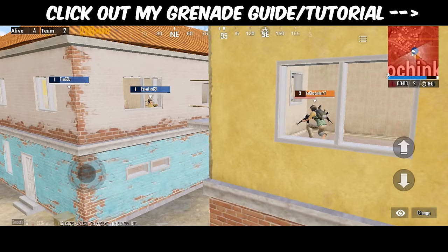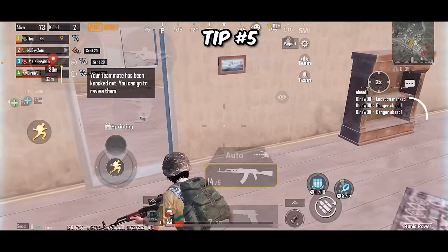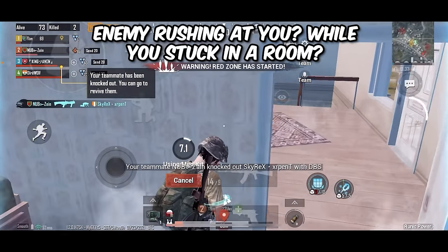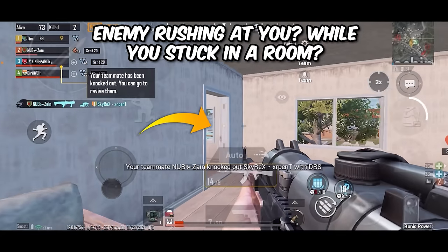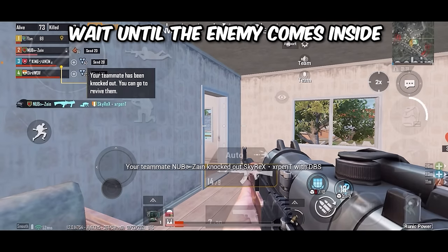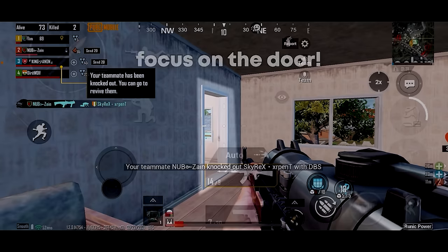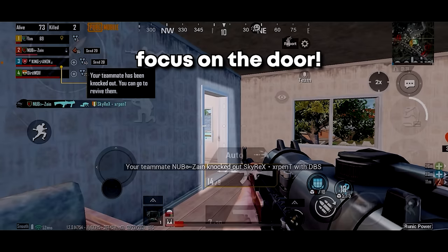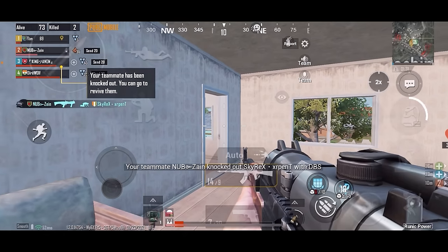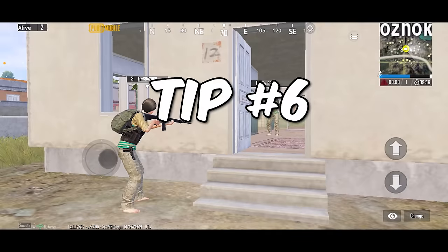If you want to learn how to throw perfect grenades, check out my grenade guide. Tip number five: if you are getting pushed by opponents while stuck in a room, it's always better to wait for your opponent to rush inside. Focus on the door and maintain your aim and crosshair placement around head level, so when they come inside you can get instant headshots.